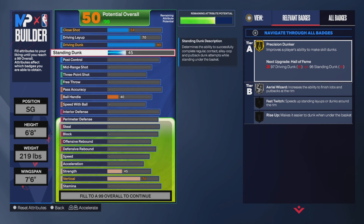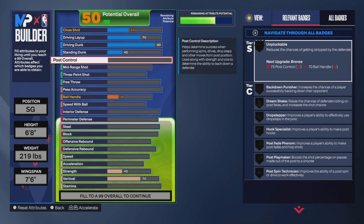For standing dunk, you want to put it up to 45, and that gets you both the normal contact dunks — the two-hand ones and the one-hand ones. For post control, I did not touch it. If you want to put it up, go ahead — post control is a nice attribute to have; you get a lot of badges and a lot of different options to score.